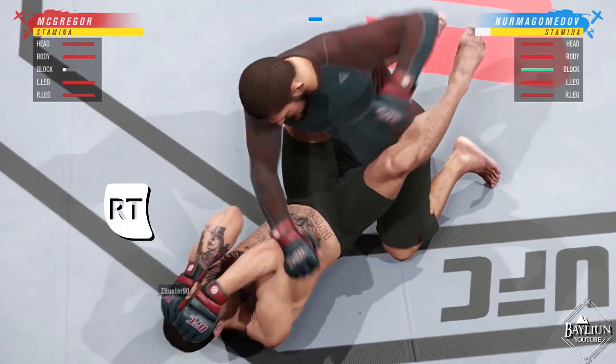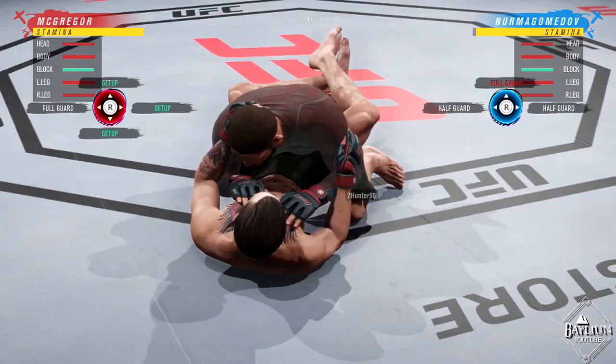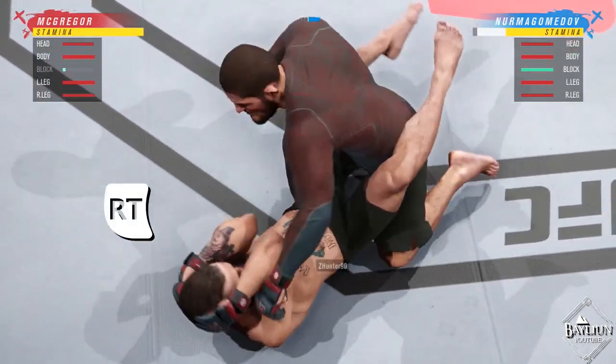The first is to use the right trigger to block straight punches. If you block enough of these strikes in a row, you will regain control of your opponent's posture. Your opponent may also choose to posture up and throw hooks. These can also be blocked by holding the right trigger.